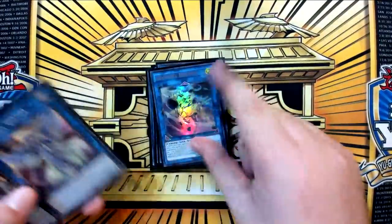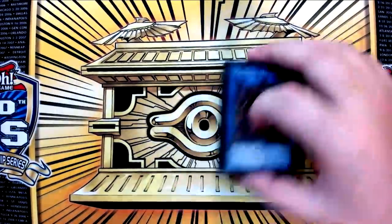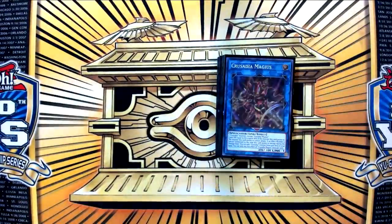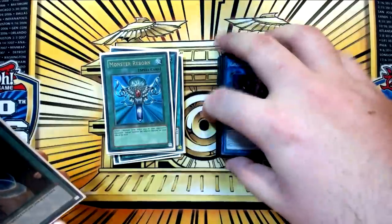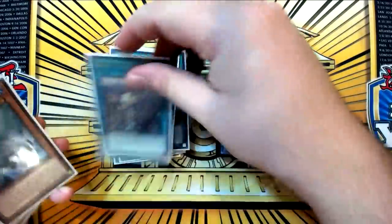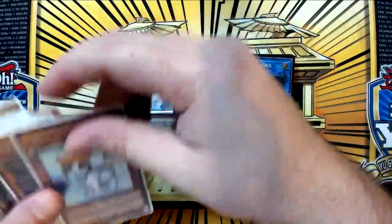I'm not going to show you a side deck, because side decks for me are very fluid and they typically change. What I will say is to side the level 2 tuner for the Rescue Cat package alongside Naturia Beast for the matchups where it's relevant, and then you could probably side more cards to make the Waterfront package good during games when you know you're going first — take out the hand traps for cards like that. There's just a lot of things you can mess around with with this deck.